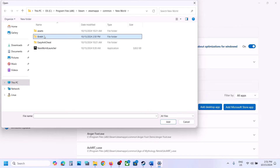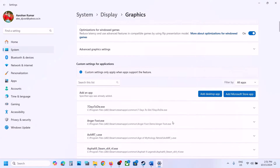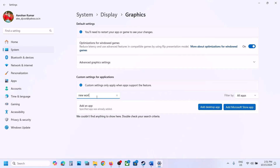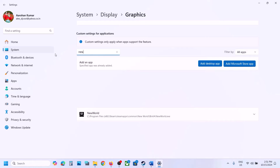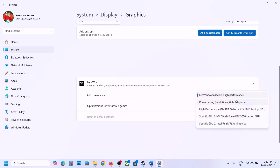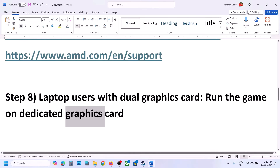Select all the exe files and click Add. Again click Add Desktop App, open Bin64, select New World, and click Add. Once added, find the game in the list — you can type 'New World' to search. Click the down arrow and select High Performance with your NVIDIA or AMD graphics card. Then launch the game and check.